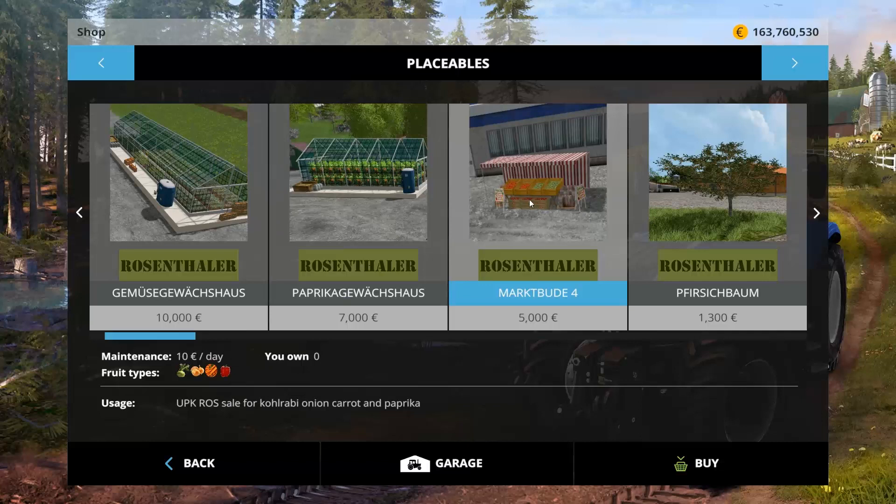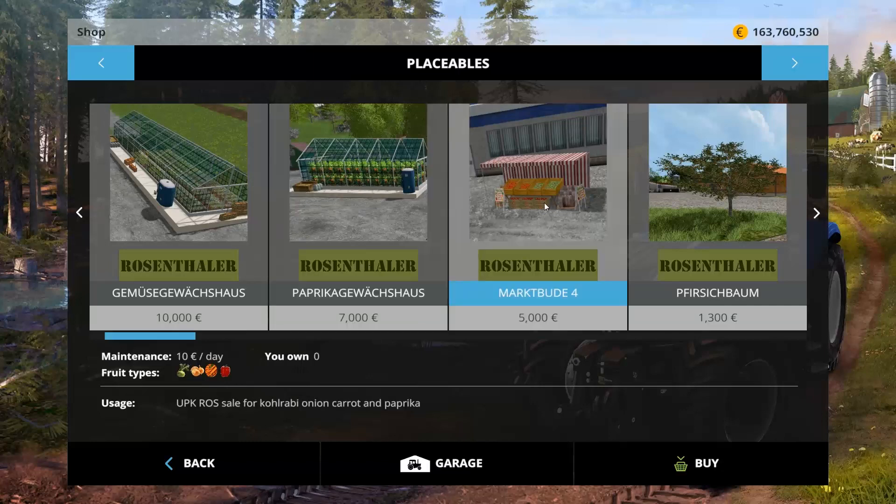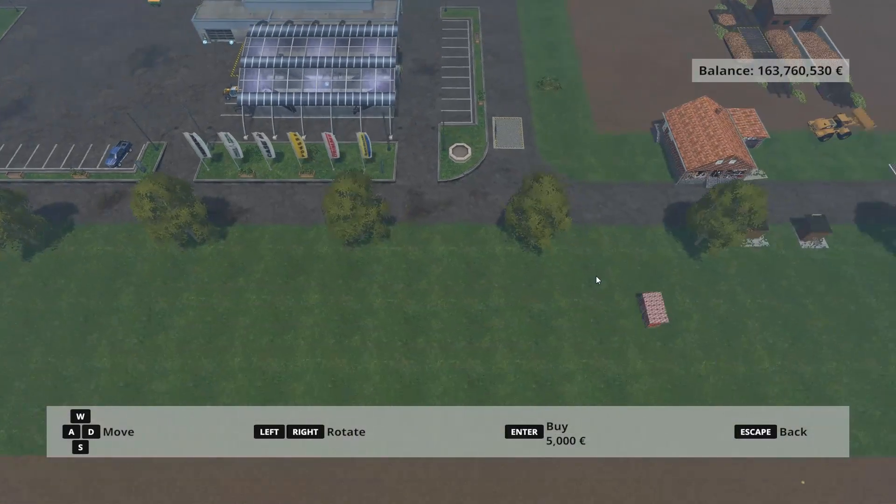So that's the vegetables. You can put this side by side with the other vegetable growing that I did earlier. $10,000 gets you kohlrabi, onions, and carrots. $7,000 gets you paprika. Another $5,000 gets you a sales stall, which we do need to buy.